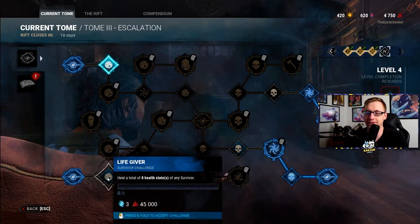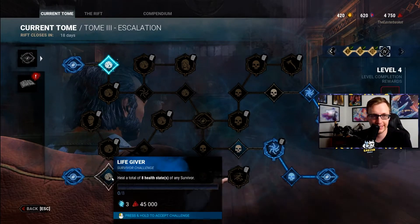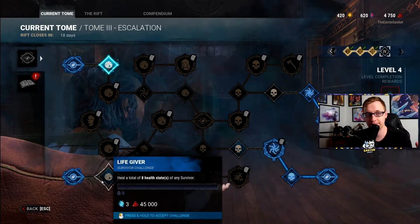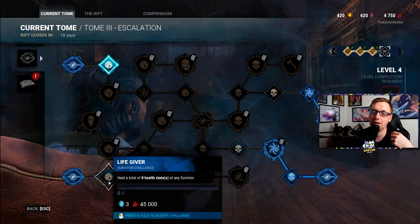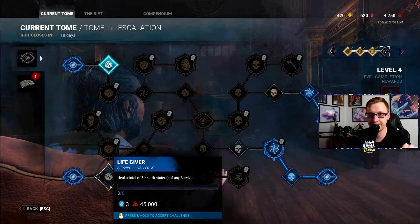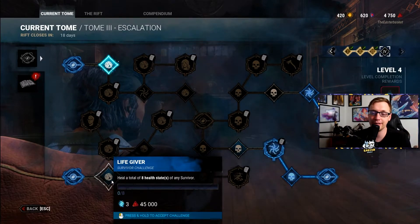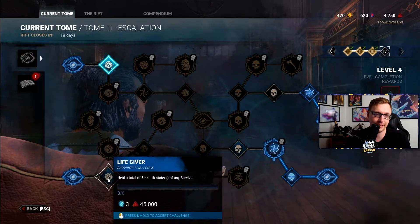Life Giver: heal a total of eight health states of any survivor. Basically bring a medkit into the challenge. If you're injured, you'll be able to heal yourself. Otherwise, bring perks like We'll Make It, Botany Knowledge, or Self-Care if you don't want to bring a medkit. We'll Make It — whenever you pull somebody off the hook, you'll heal them 100% faster. It's a neutral perk and it's awesome. I'd also recommend using Bond so you can see where other survivors are and run to them and heal them if they're injured.